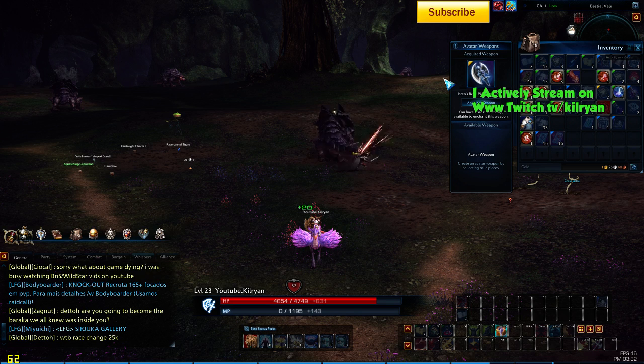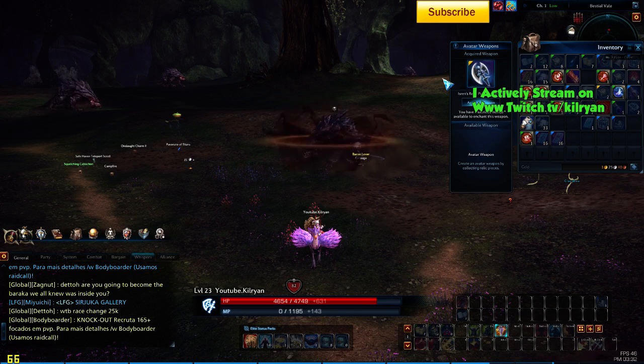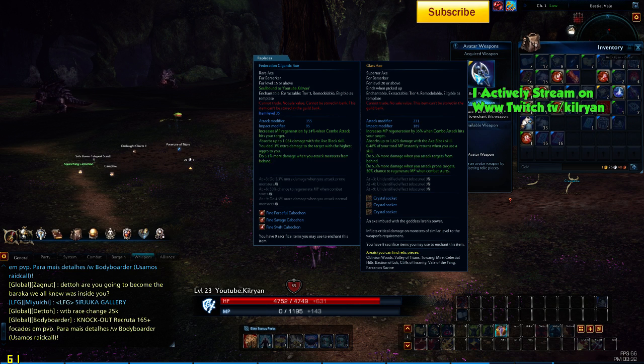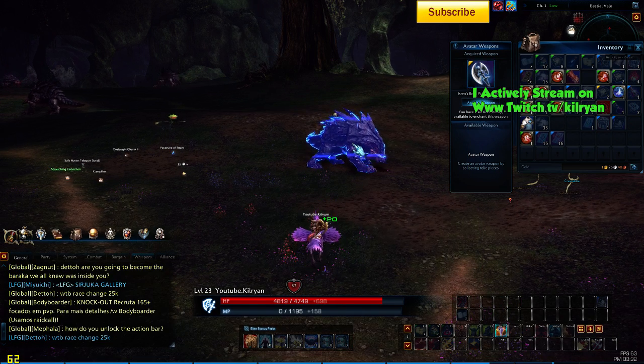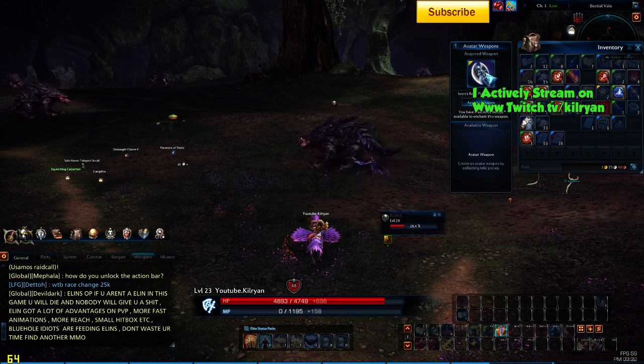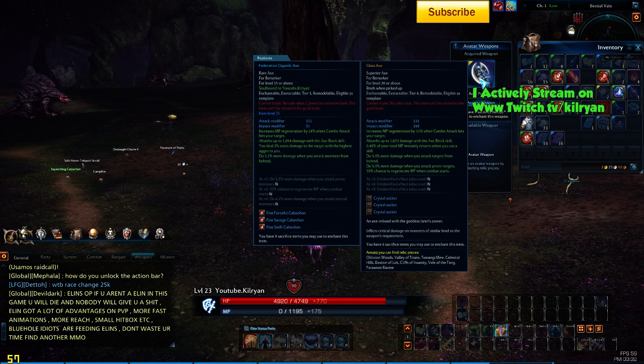So you're wondering, what are these Avatar Weapons? Essentially, throughout the entire levels from level 16 all the way up to max level, from what I understand, there are these shards that drop. I'm going to see if this guy, once he kills this Basilisk, actually will drop one or not. But basically, these shards drop from all minions across your level range.